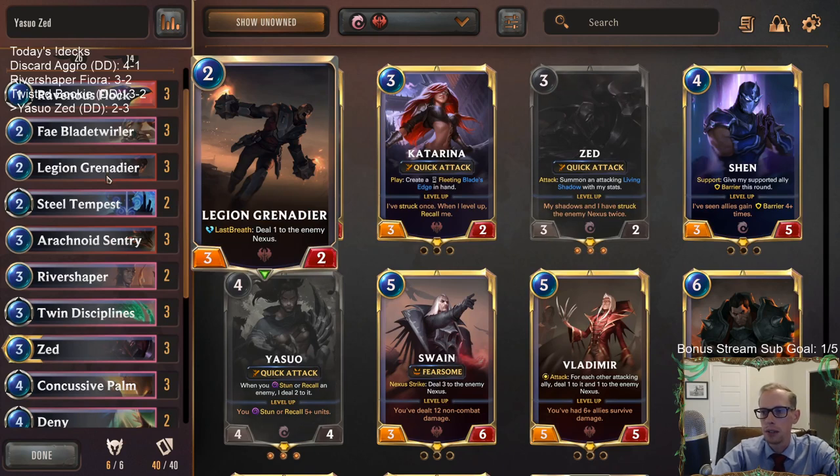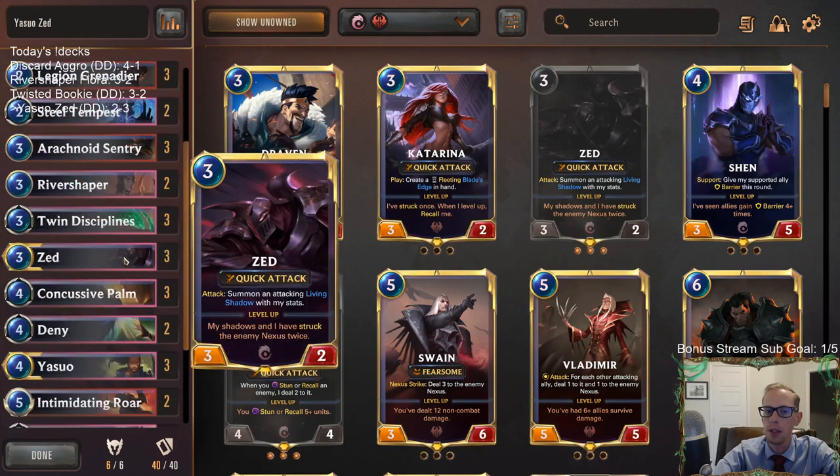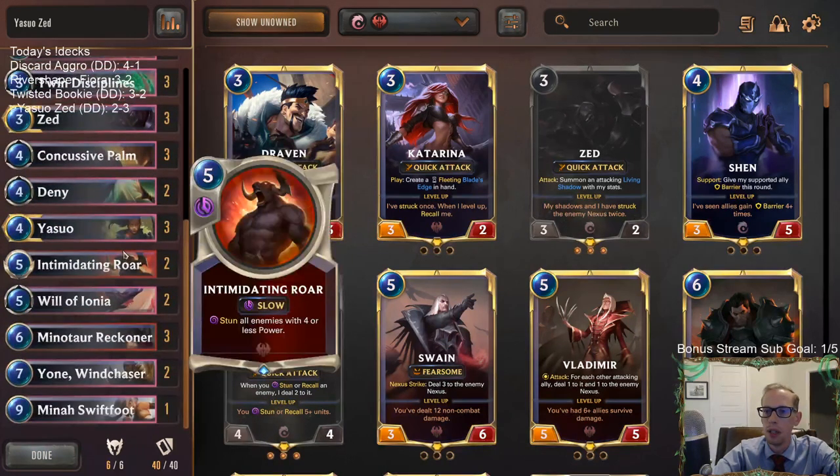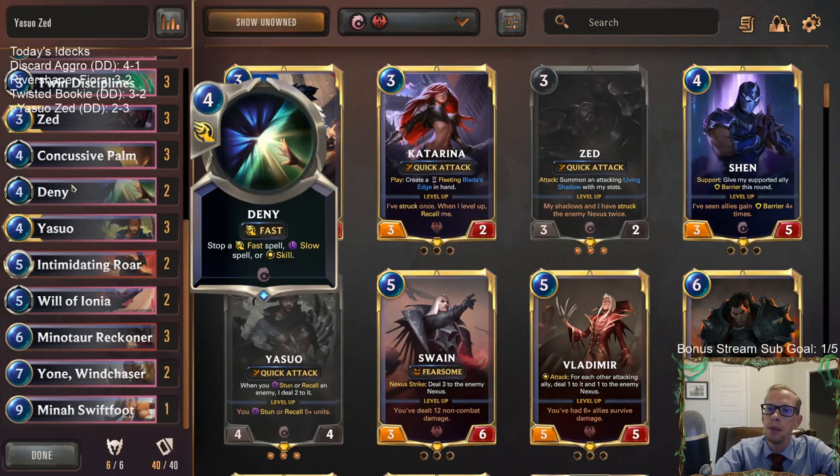Grenadier was really good — I think it was better than what Crimson Disciple would have been. We drew Will of Ionia one time, just that very last game. Deny seemed like a card that I wanted more of. Besides the Frostbite midrange deck, Deny seemed pretty decent.